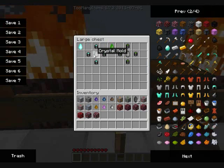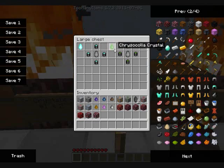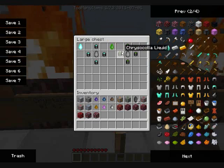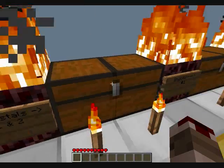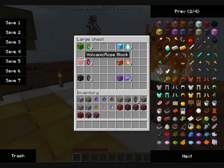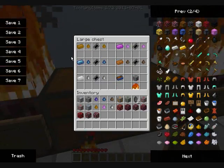Zircon liquid plus crystal mold equals a zircon crystal. The chrysocola crystal is made by four crystal liquids and a crystal mold. That covers all the crystals — crystal blocks and crystals can also be used for other things.